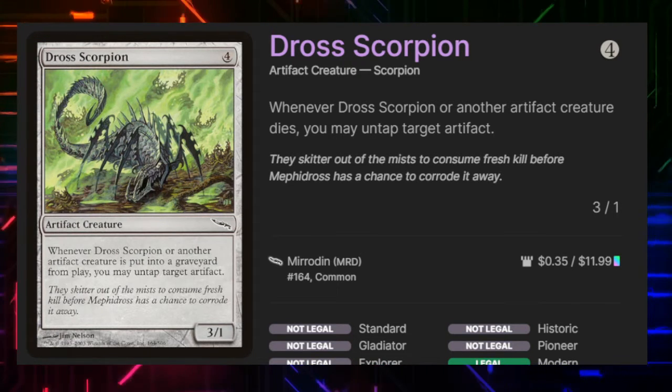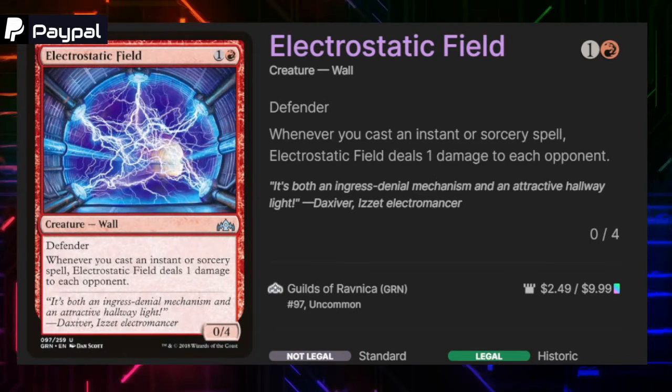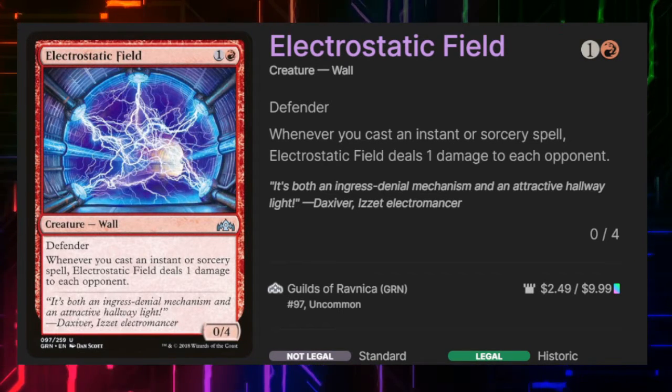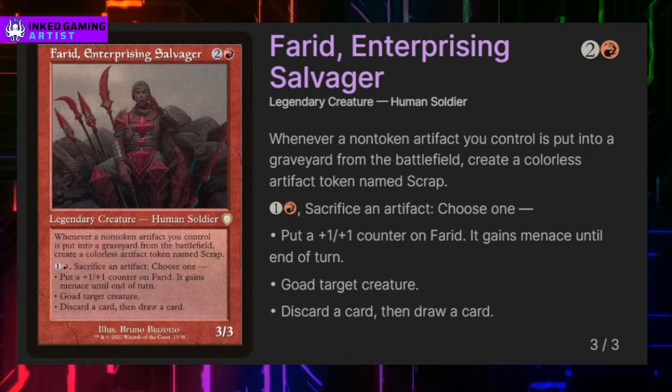It'd be nice to afford Unwinding Clock but this is a $100 deck tech, so we're a little tight on the budget there. Next up we have Electrostatic Field — whenever we cast an instant or sorcery it deals one damage to each opponent. It has defender and it's a 0/4 wall.